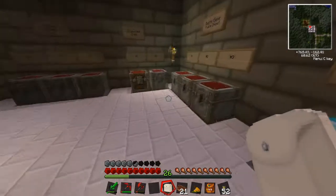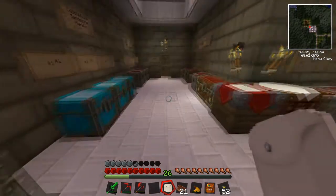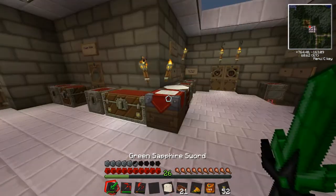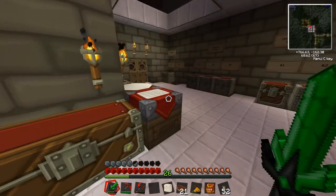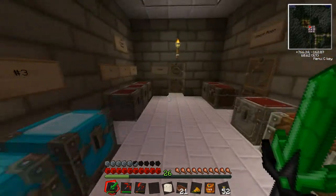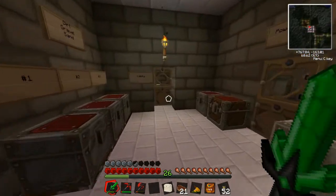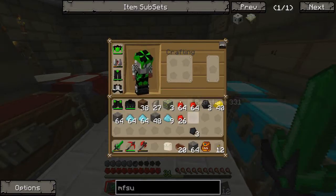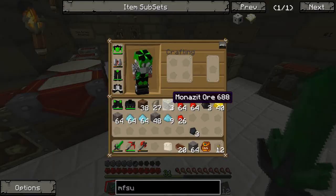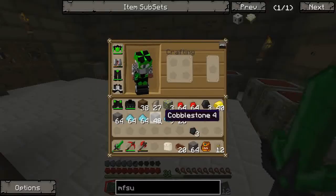I'm going to need some more redstone. I'm going to see if it's got to the depth where I can get the most valuable materials in Minecraft - redstone, diamonds and all that. I'll be back in a few minutes once I grab a bit of redstone. Alright then, got my redstone. Thank God for fortune pick, otherwise I would have been there a lot longer. It took me about 20 minutes to actually find this amount, even with fortune on my pick.